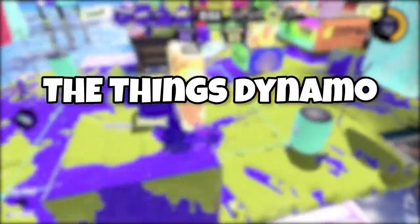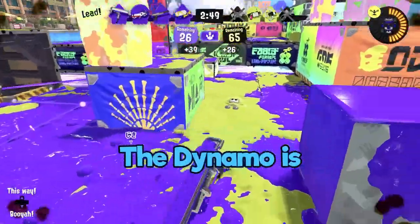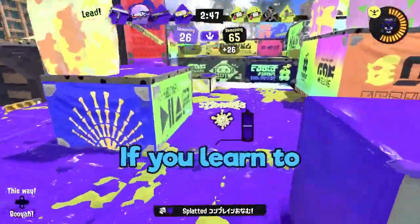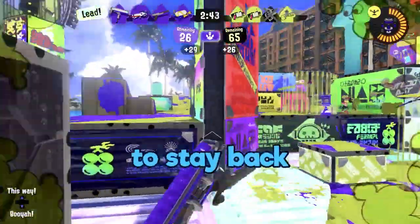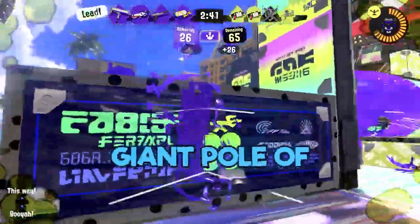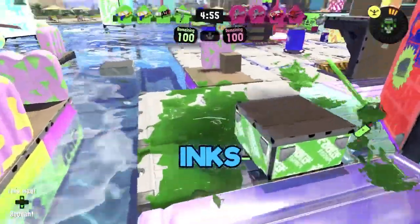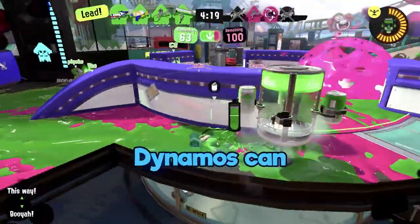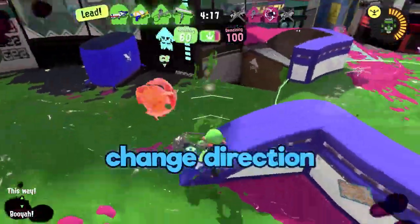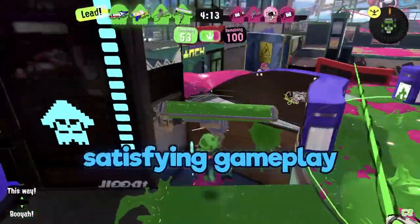Part 2: the things Dynamo rocks at. Intimidation — the Dynamo is impressive. If you learn to land your swings, people will be forced to stay back from your giant pole of death. Versatility: this baby inks especially more than the other rollers, and has range. Dynamos can also change direction while flicking for some really satisfying gameplay.